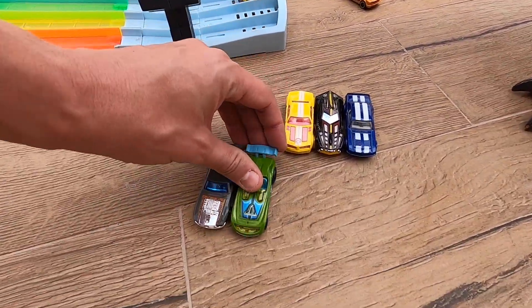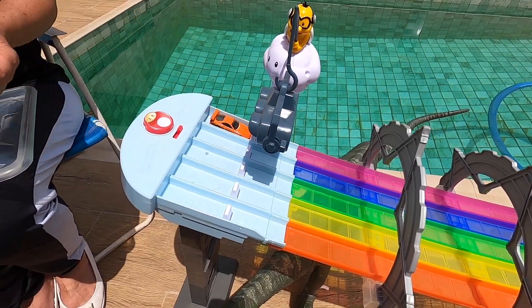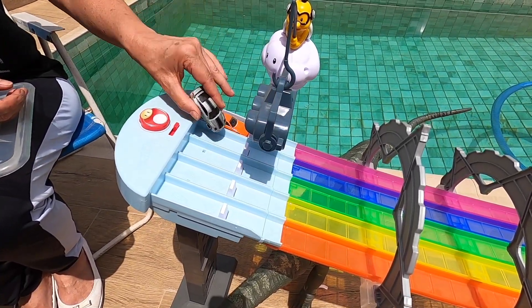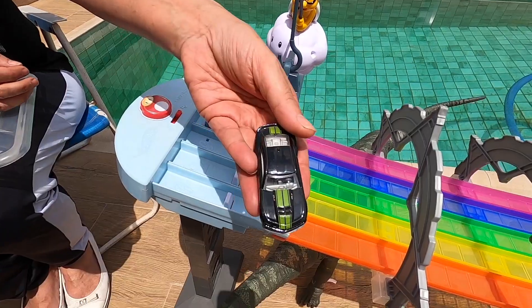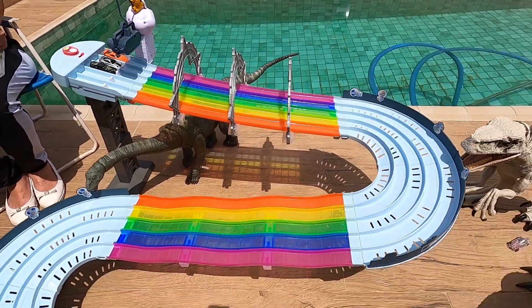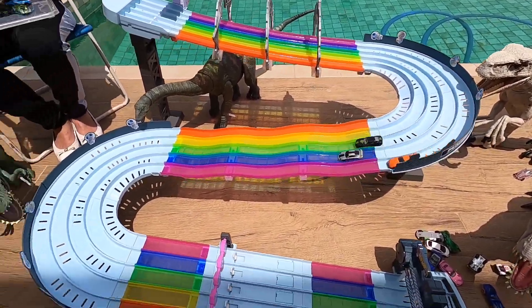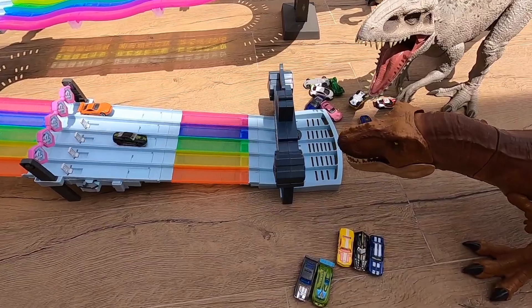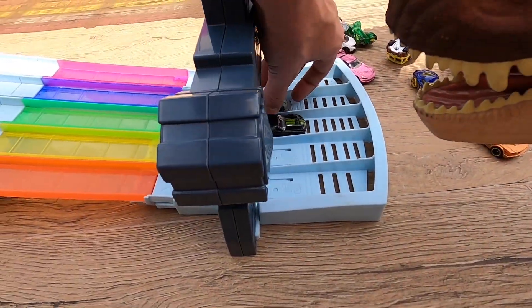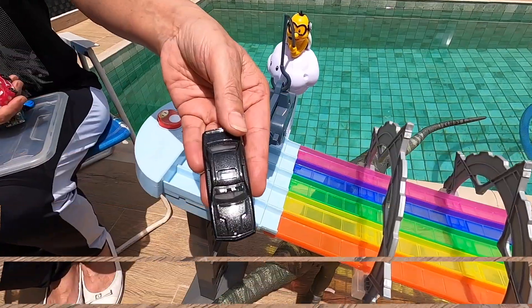Really nice, guys! So difficult to remember these names. Toyota Supra, Porsche GT2, and Camaro 12. Go! Porsche goes upside down and wins this race — Porsche GT2 goes for the next round!